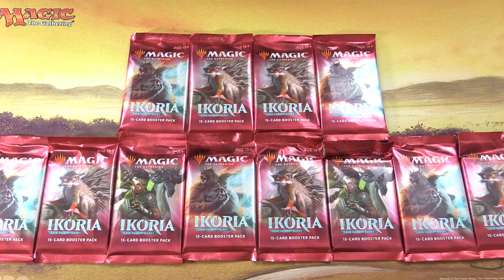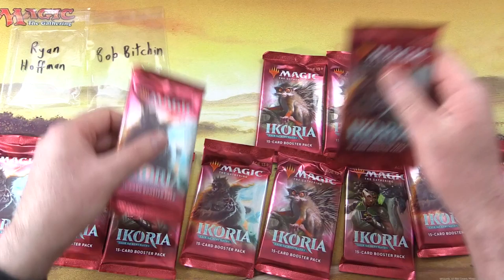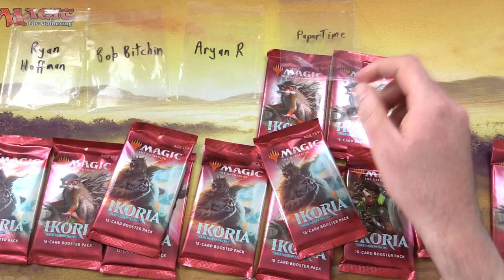Today on MTG Unpacked, we're opening more packs of Ikoria for Patrons. Let's introduce the Patrons today: Ryan Hoffman, Bob Bichin, Arian R, Paper Time, and finally Godly Swamp.